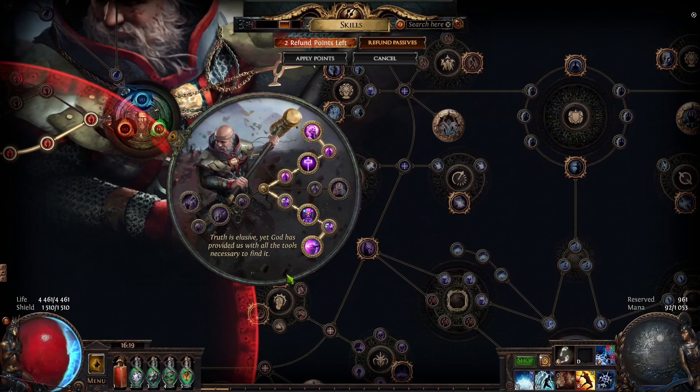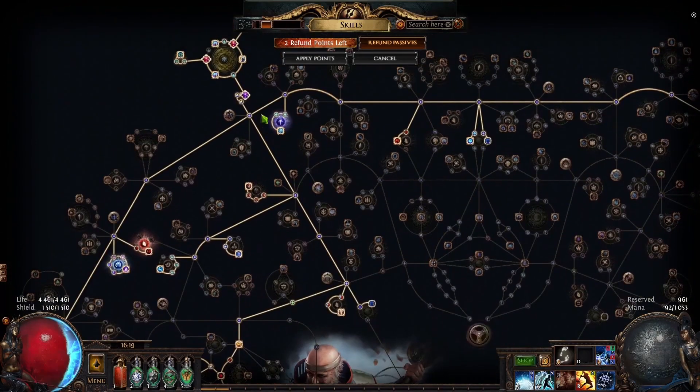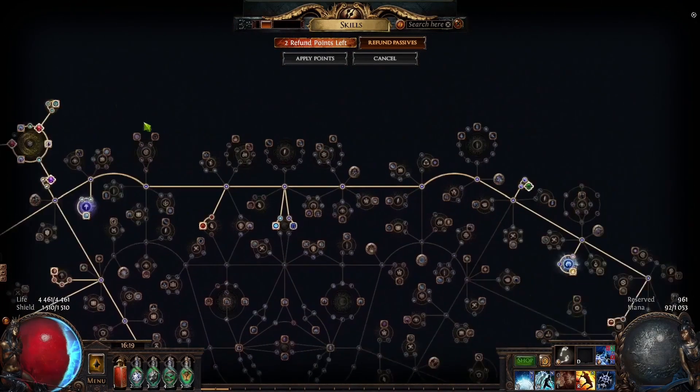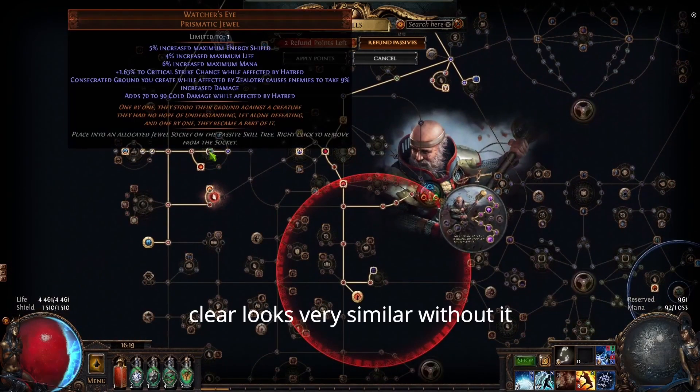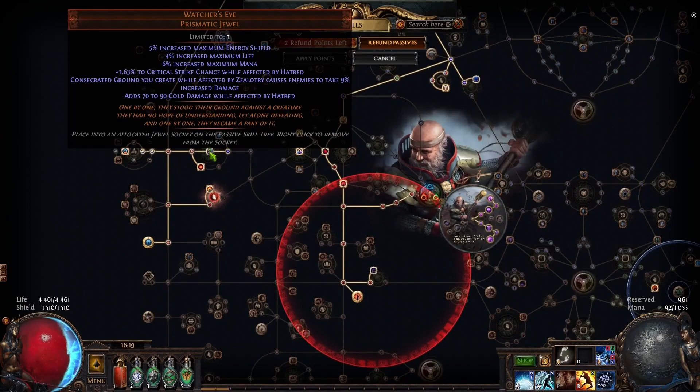Currency is probably one of the most exciting things that this build features. The main reason why I wanted to play Inquisitor is because I dropped an insane Watcher's Eye. But keep in mind that this is completely not required to play this build. The power of this Watcher's Eye falls off in the late game and it's at best a 10% damage increase. You can completely ignore it and the build is still playable.